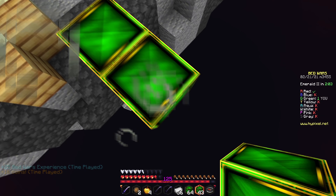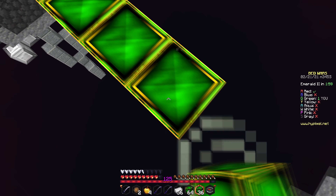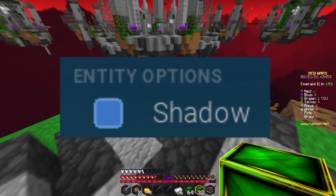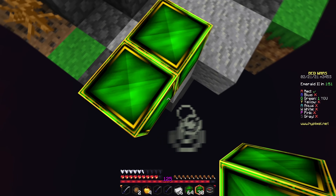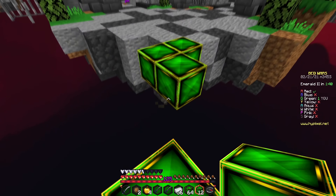The next setting is Entity Options — specifically shadows. I always turn shadows off. I don't need them; come on guys, it's Minecraft, not some FPS game where you need to track enemy shadows. So yeah, I always have that off.